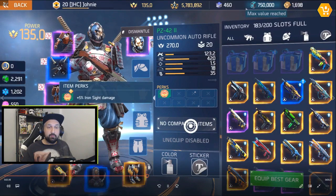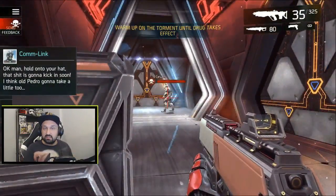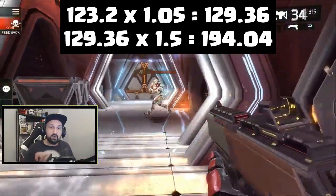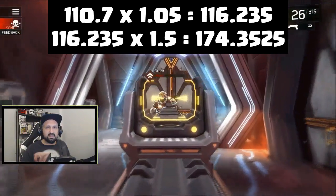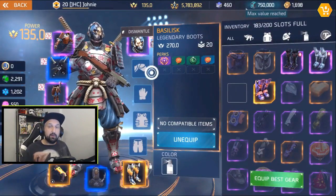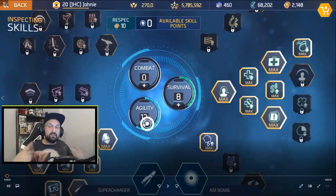After that I unlocked the 5% iron sight damage perk on the auto rifle and removed the crit boots to isolate the effect. Body shots go from 123 to 129 — that's 123 times 1.05. The 10% resistance enemy goes from 110 to 116 with iron sights. Crit damage becomes 166 and 174, matching the 1.5 crit multiplier times 1.05 iron sight bonus. Adding the 14% crit boots on top gives 212 and 190.